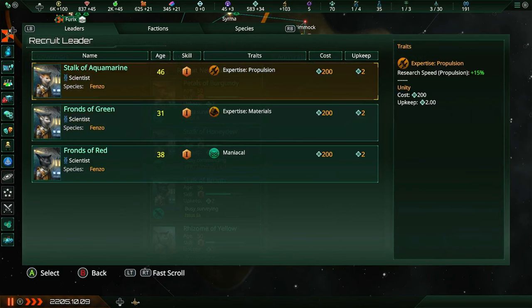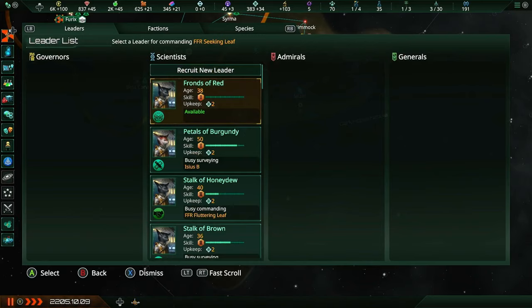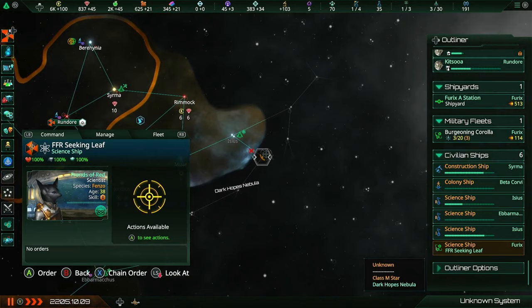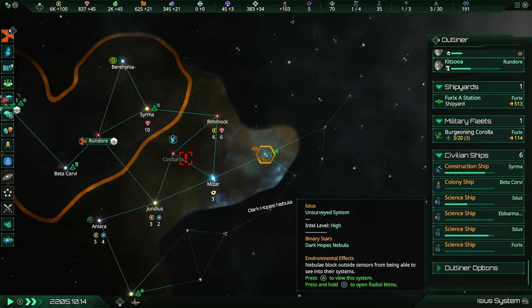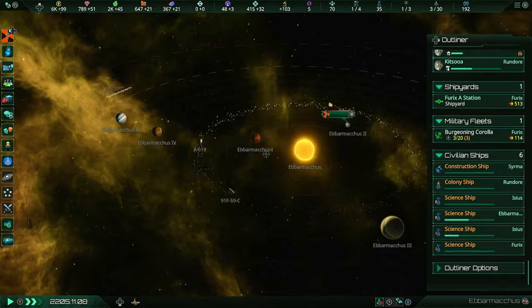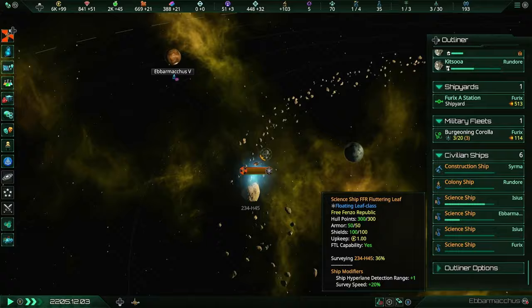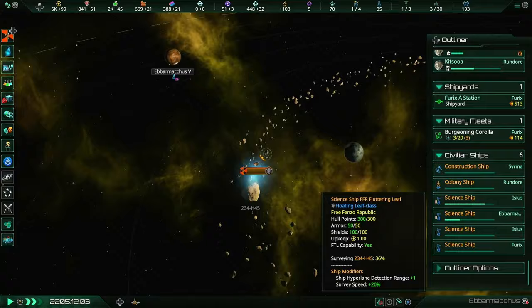We have a new science ship - I completely forgot about you. It has the Maniacal trait - well, that's better for researchers, but we just need somebody to crew the science ship. Why don't you try surveying all the way out here? By the time you get there, these two ships will probably be done. What is this system saying - wow, lots of different stellar bodies making a nice little row. No habitable planets unfortunately, and so far no resources, but the system still has chances to have something we need.